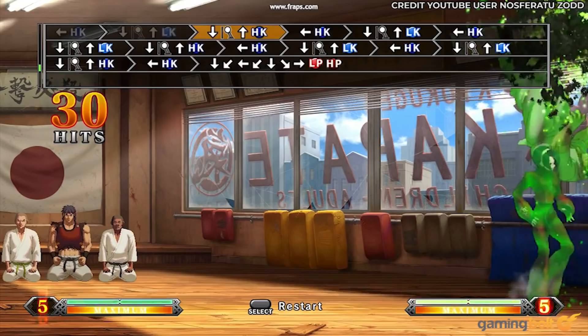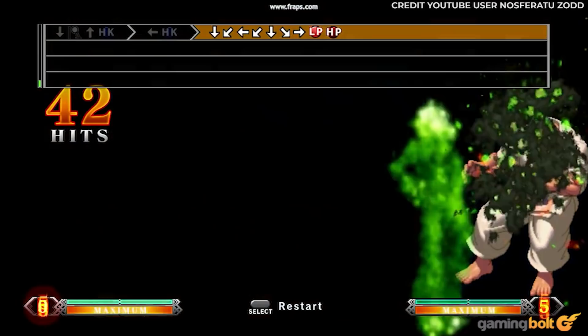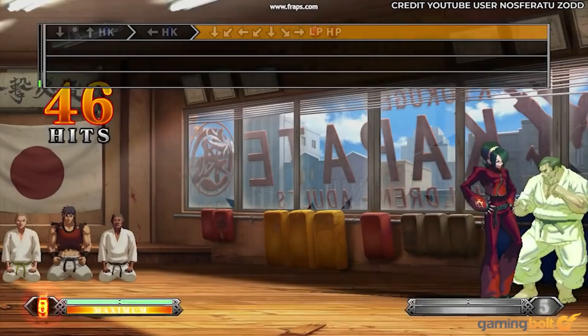Sans culotte requires pressing all four face buttons at once, and then a high kick niveauze. From there, it becomes a pattern of backward floreal, low kick niveauze, and then a high kick niveauze four times in a row before ending in a backward floreal into a germinal desperation move. That's 46 hits in over 23 seconds, or so, if you manage to time it all properly.